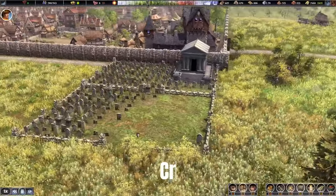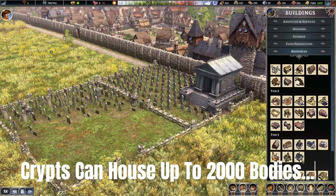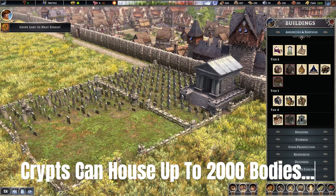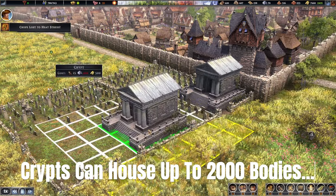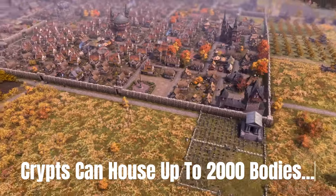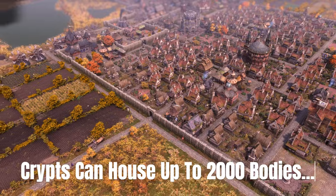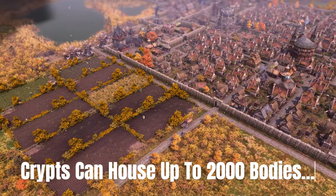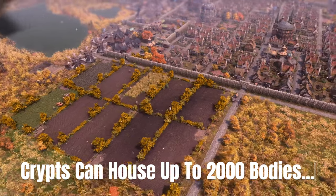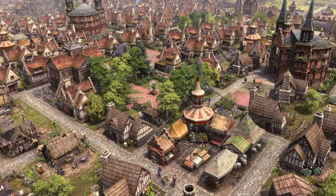A great way to manage your dying villagers is to build a crypt. Once you reach tier four of your town center, you can place a crypt on your graveyard. It's not too big, but it can hold up to 2,000 bodies. Over 100 years, you'd otherwise accumulate so many graveyards — placing a crypt in your graveyard keeps your village from being covered with graves and saves surface space.